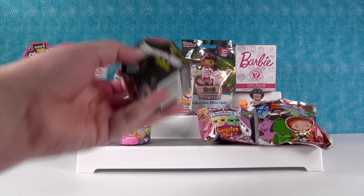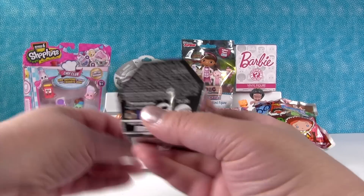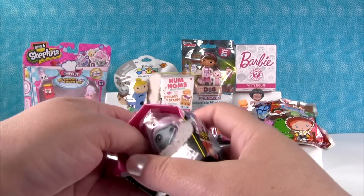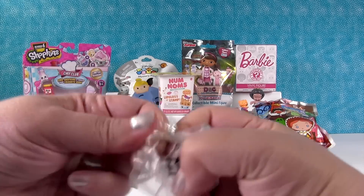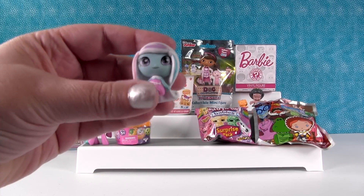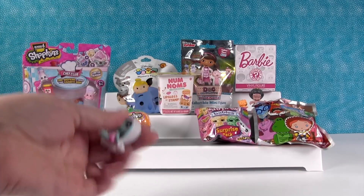I'm going to open the Monster High minis. This is Season 1. Let's see. Maybe we'll get somebody new. I would love to get somebody new. Do you see somebody looking at you? I know there are different colored coffins out now. We're looking for those. There are orange ones, and those definitely have new people. But today we didn't get anybody new, but I still really love her. Is she new? No, she's one of the originals. Her dress looks different to me. That's Abby Bominable. Very cool.